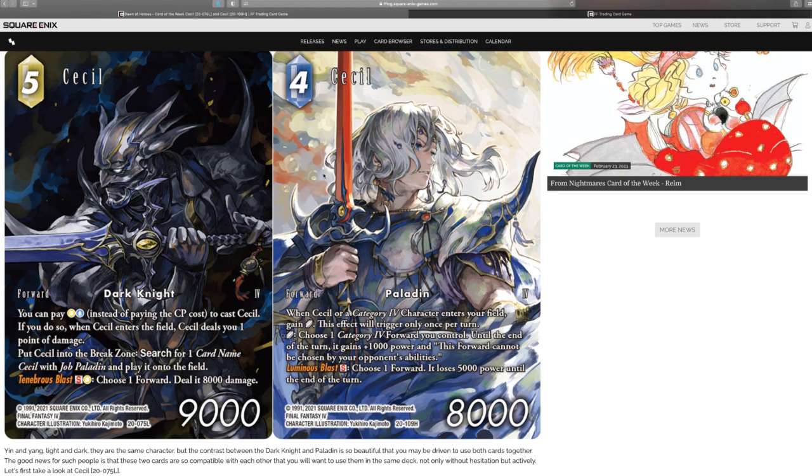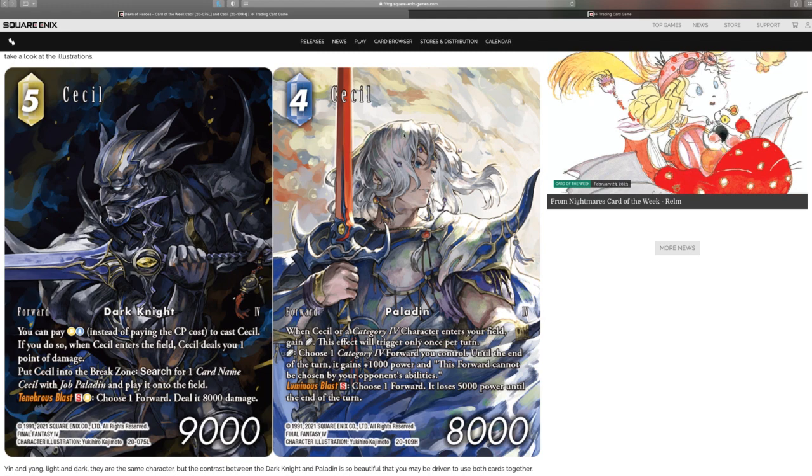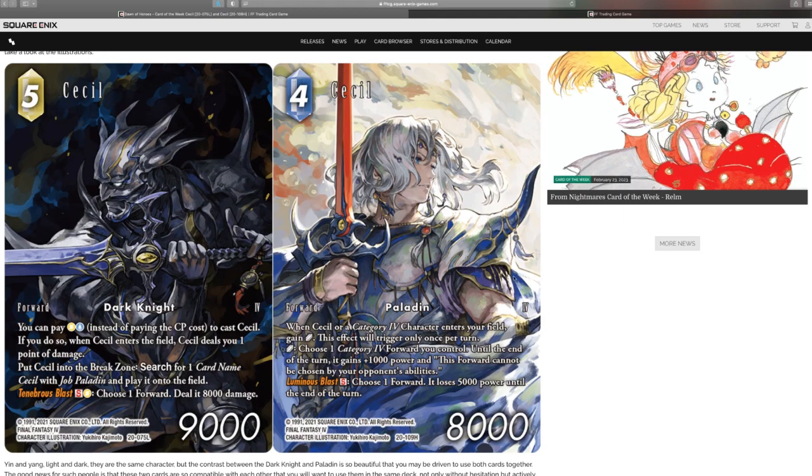The other Cecil is a hero forward Paladin. The art is amazing — Yuki Hero Kajimoto is the artist, also behind Galuf and Kryos from the recent sets, as well as Edge and Bartz. Those pieces have been fantastic. When Cecil or a category four character is on the field, gain a crystal — this effect triggers only once per turn. You can use a crystal to choose a category four forward you control: until end of turn it gains 1,000 power and cannot be chosen by your opponent's abilities. His S ability is Luminous Blast: choose a forward, it loses 5,000 power until end of turn. They're both pretty interesting cards with a lot of potential. I've been wrong before and we've been pleasantly surprised with the playability of cards over the years.